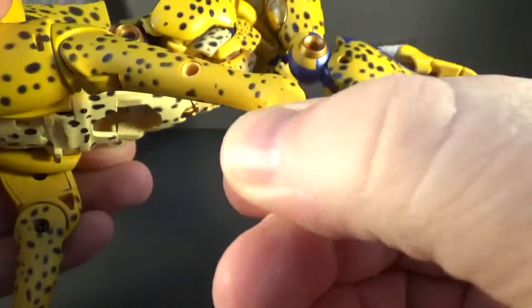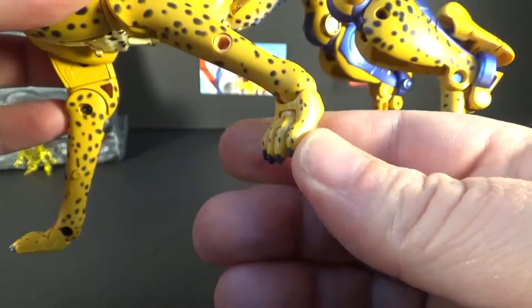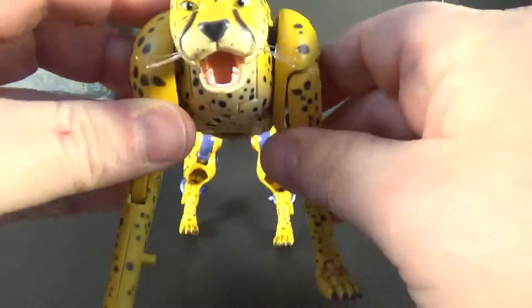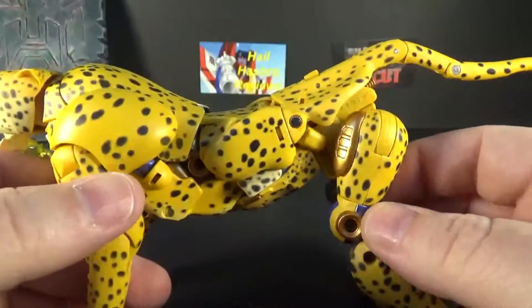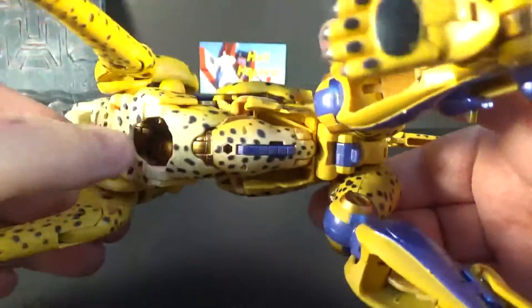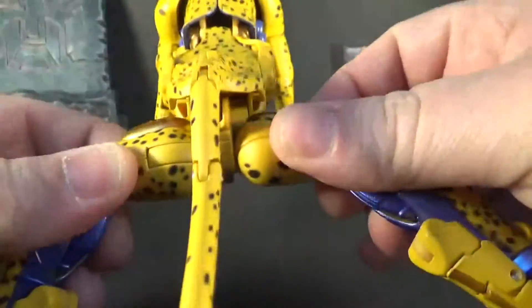The paw goes up and down on a ball joint — you can twist it a little bit. Really good range of motion for the legs. In the back, there's a little gap — a hole — but it does have gun storage back there. The back legs go out like this.